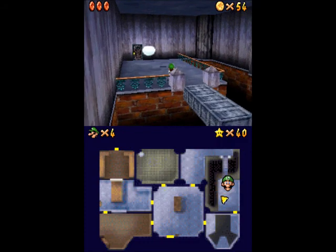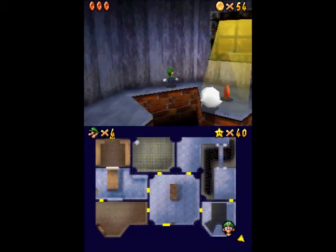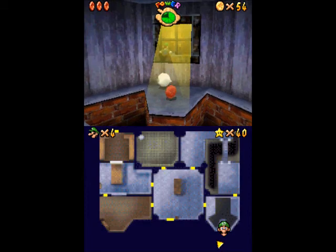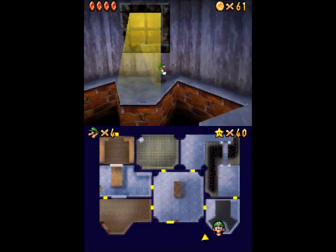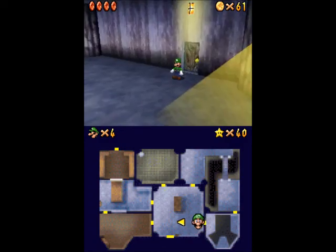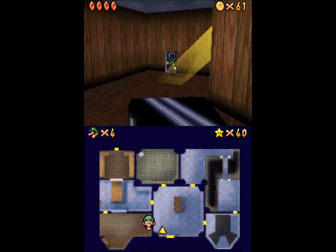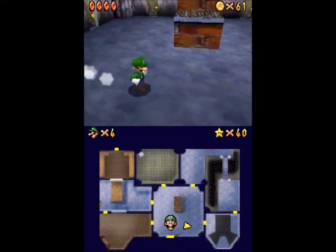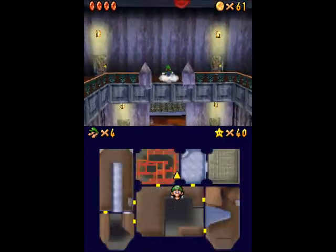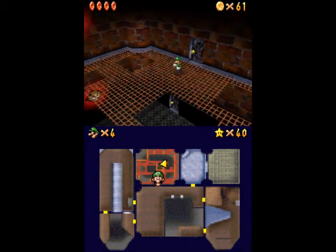There is another blue coin right there. This is probably the easiest 100 coin star so far. I know Tiny Huge Island has a lot of blue coins and can be pretty easy as well, and Womp's Fortress, which I did earlier, that one's pretty easy too with a lot of blue coins. Off the top of my head this is probably the easiest. I can't even think of what the hardest one would be — really none of them are too particularly difficult, in all honesty.